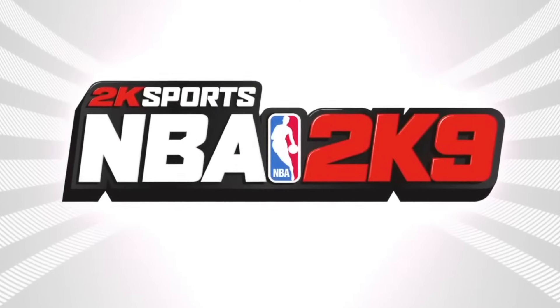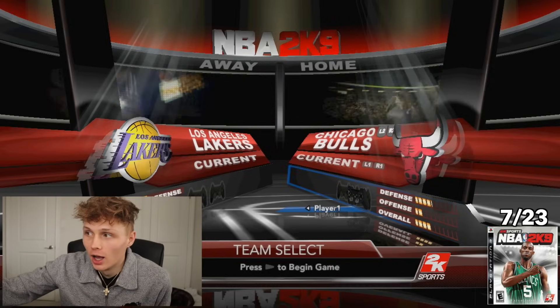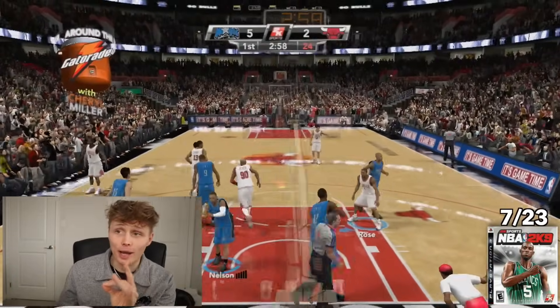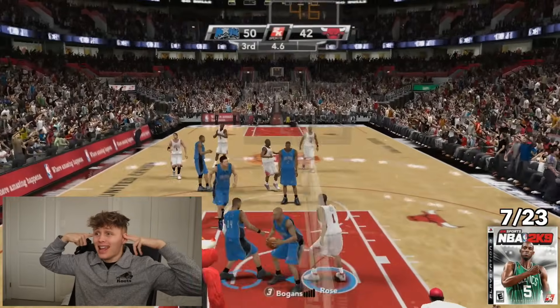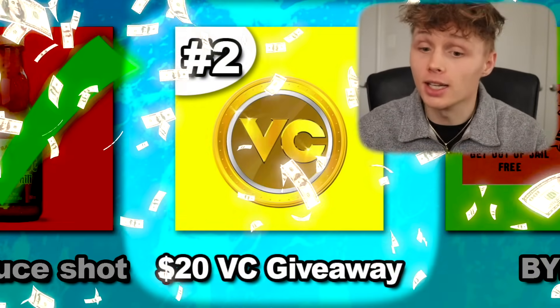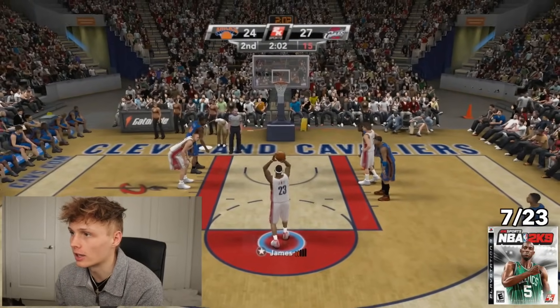We're moving on to 2K9 with KG on the cover. The challenge is an and-1 dunk. I chose young D-Rose. We started just going right to the rack, but Orlando's defense was very good — I kept getting stopped by Dwight. This was our last chance. But we got it — Derrick Rose, I just needed to be fouled! That was it. Now I'm at two points; the forfeit for that is a $20 VC giveaway. But we eventually got the shot — perfect release.